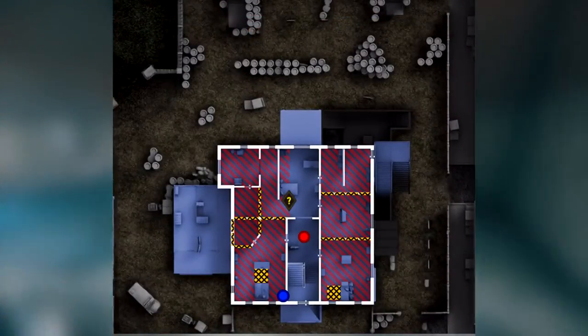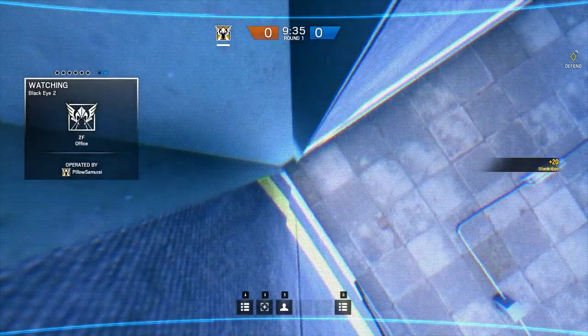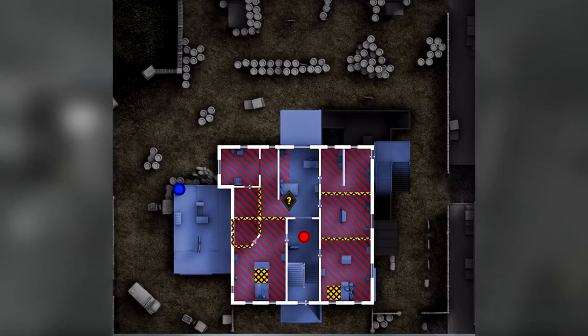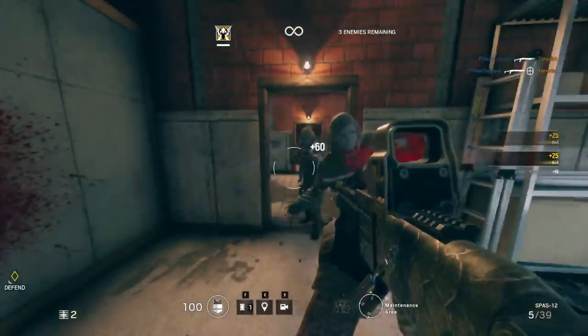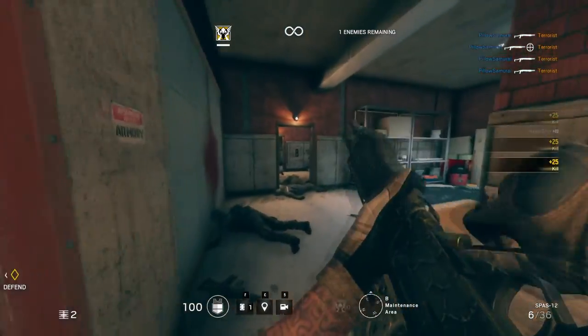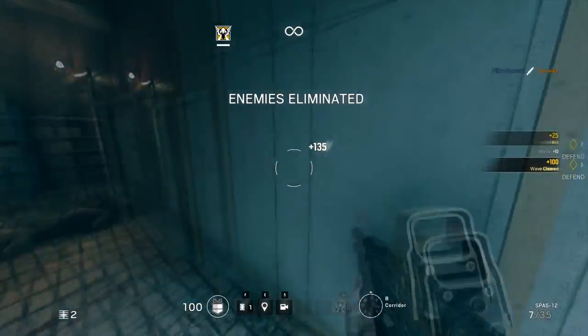Across the hall in Office, you can throw your camera onto a filing cabinet here. This will give you vision of all the breakable walls into the objective room. An optional camera is on the west side of the compound — if you throw it out, you'll be able to see the side window which breaks directly into the objective room. However, this camera overlaps with the camera in Office, and you don't get much benefit other than that one window. This is up to your discretion, but just be aware of the limitations.